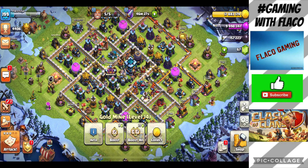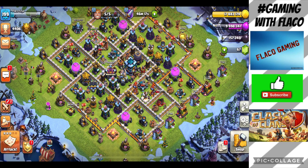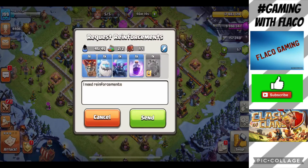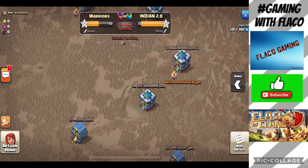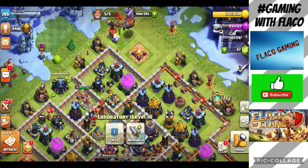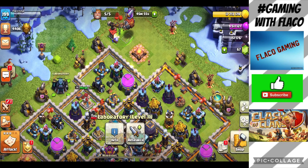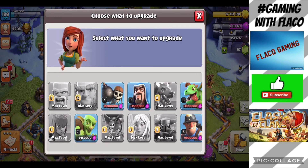We got two attacks done — one fully successful, the other successful mainly for the loot. After that, let's request some troops and put troops to train. I still have a war attack to do, still got three hours left on this account. If you want to watch the war attack, follow me on Game On and check it out. We're sitting at 9.5 million elixir so we might need to get something going in the laboratory.